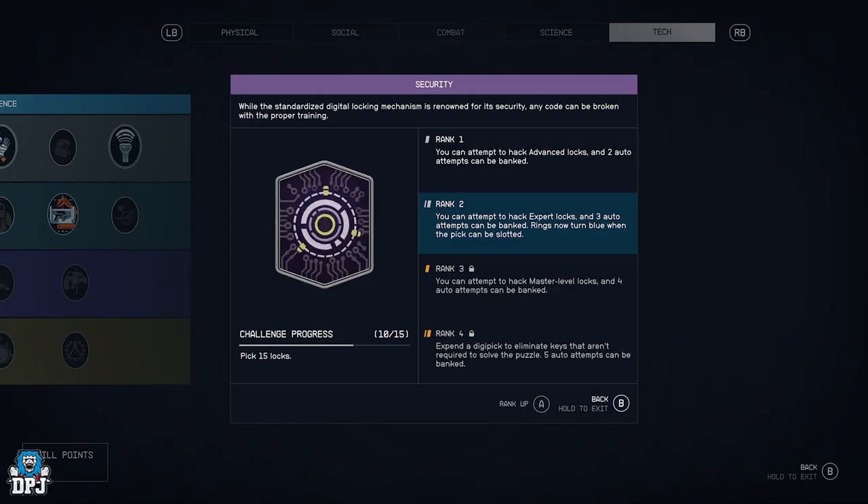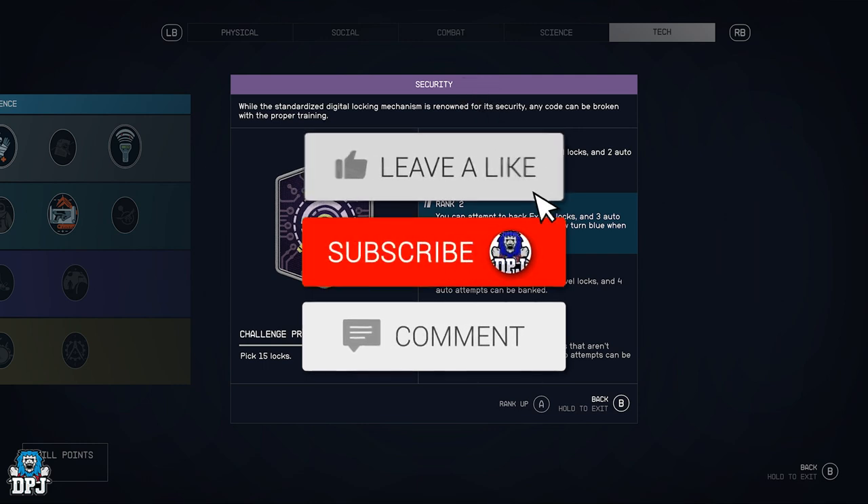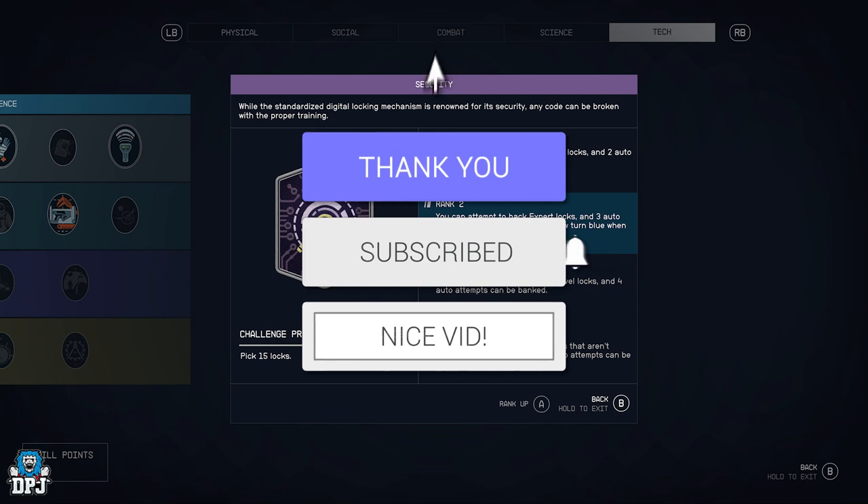Welcome back to the channel. Today I want to talk about lock picking — making it easier — and something you should be doing off the bat: using the Security perk. We're going to level it up and talk about it. This video is aimed at someone who's new to the game and doesn't know how the perk system works or how lock picking works.